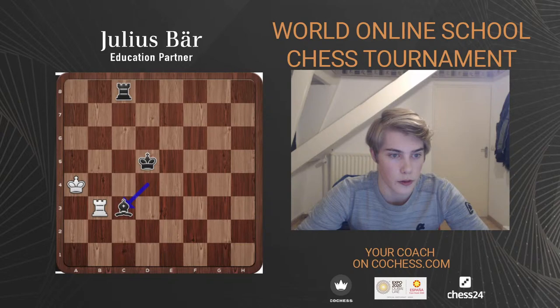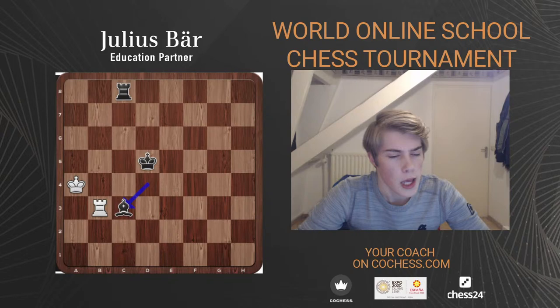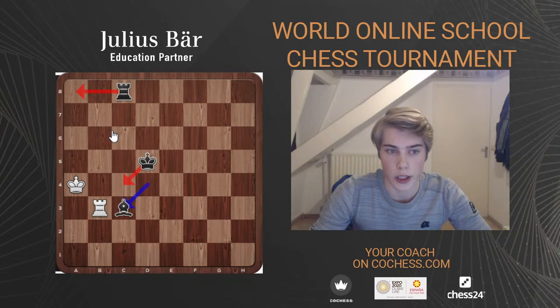Jordan found a nice idea to defend this endgame. Try to find the clever way to get the rook to a better position to make sure we're not getting checkmated. The key issue: black is going to play king c4 and then threaten rook a8, which would be checkmate if white does nothing. The bishop is covering the a5 square so black will simply take the rook and give checkmate. So the question is how do we deal with this and make a draw.